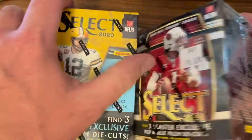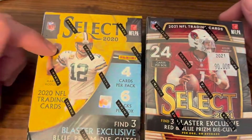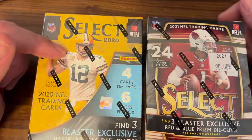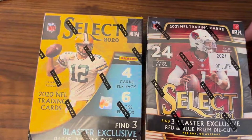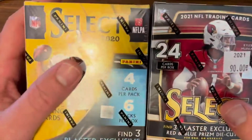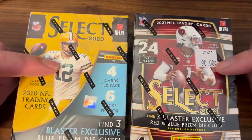I am really excited to open up these products side by side. I'm especially excited for the 2020 Select — I'm a Bengals fan so I'm looking for that Joe Burrow rookie card in this 2020 blaster. I do have a few more of these I picked up, so you'll be seeing videos of those coming soon. You'll also notice a slight difference in the die cuts: the 2020 has a blue prism die cut and the 2021 has a red and blue prism die cut. I picked up the 2020 Select for $85 and the 2021 is going for $90.